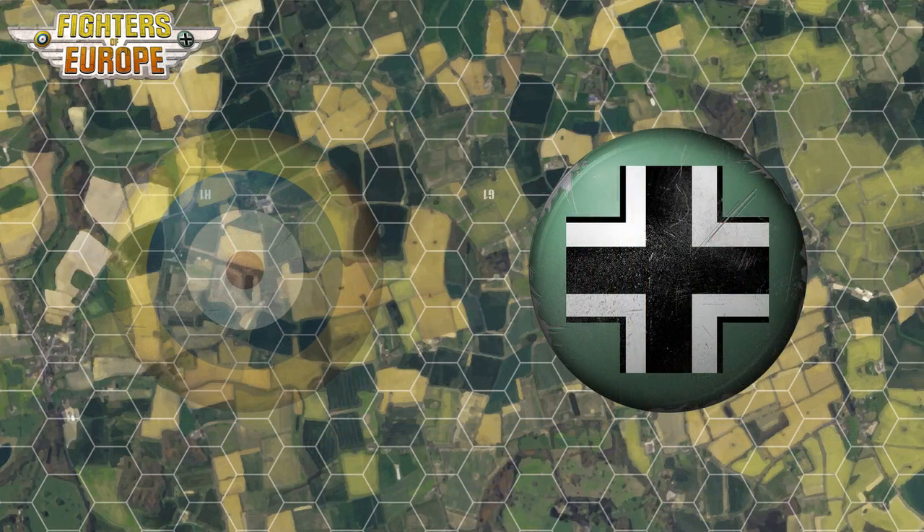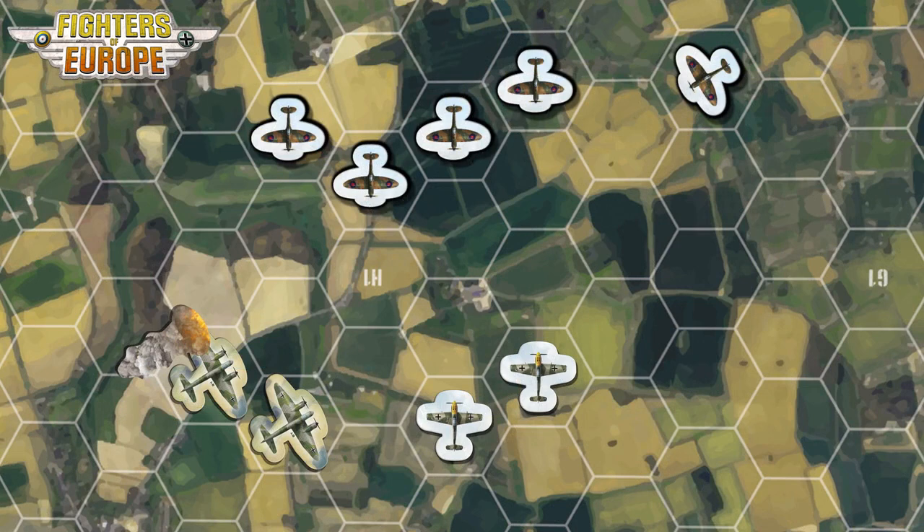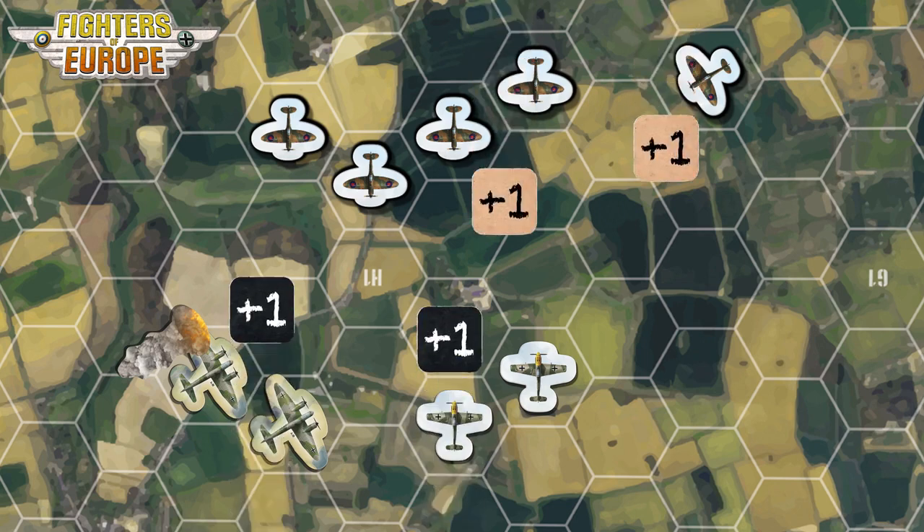The player with the initiative can choose to let his opponent play first. The initiative is determined at the beginning of each turn and goes to the player with the least handicap. Handicap is determined according to the number of aircraft groups, their altitude, and any damage they suffered.